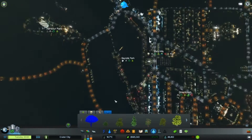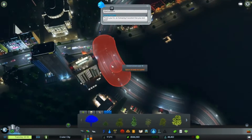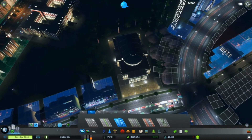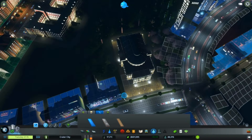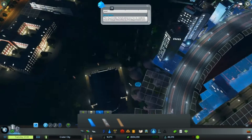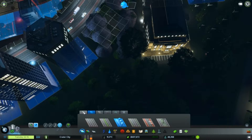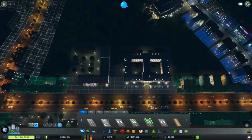Trees, trees, trees - yes, cherry trees, there we go. Let's put down some of these over here and have a pathway. Why are there parking spots on the back of the building? It's kind of weird, but we'll figure something out.